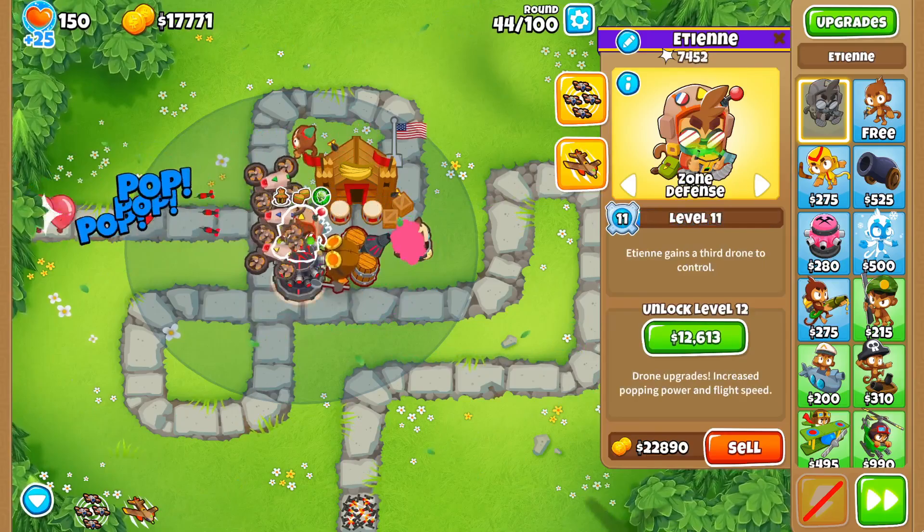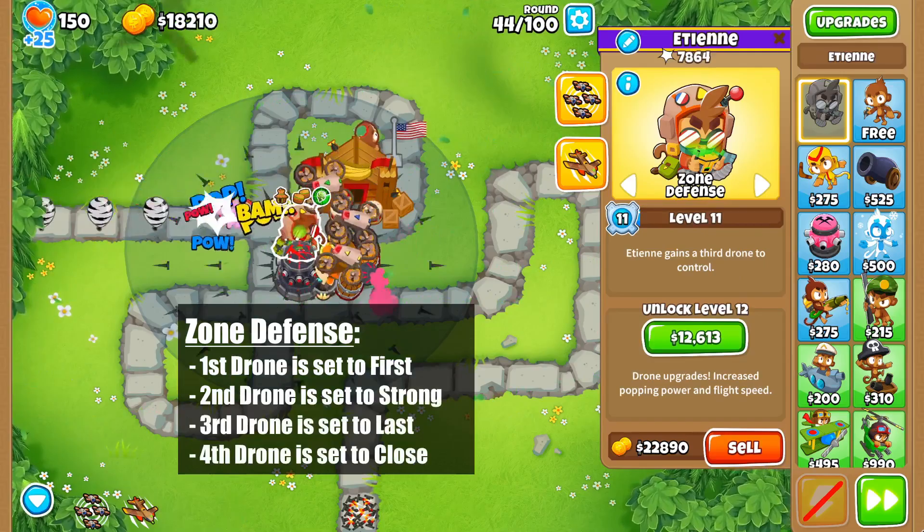Then, at level 11, he unlocks the final targeting option, which is zone defense. This will set his first drone to first, second to strong, third to last, and fourth to close.